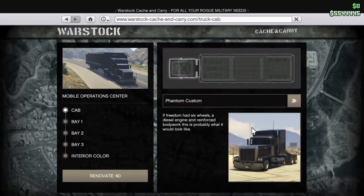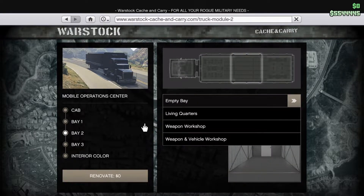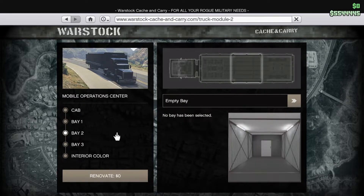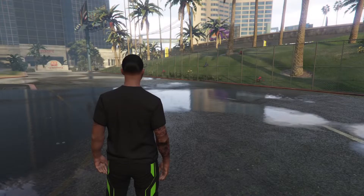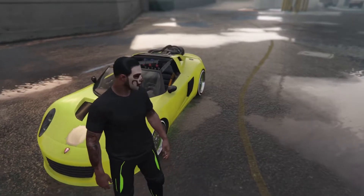You need to have bay 2 either empty, or you can have a weapon workshop or living quarters in it — because if you don't, you won't be able to have the personal vehicle storage. This is basically all you need in the back of your MOC. If you have the weapon and big workshop, you won't be able to have personal vehicle storage, so just make sure you don't have that.